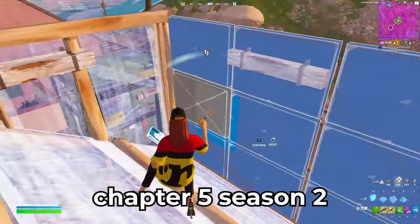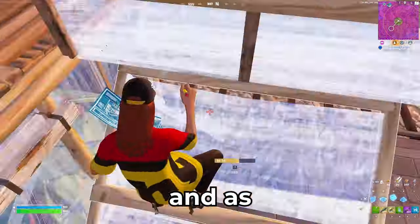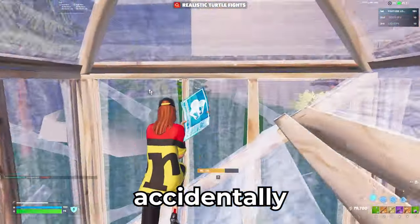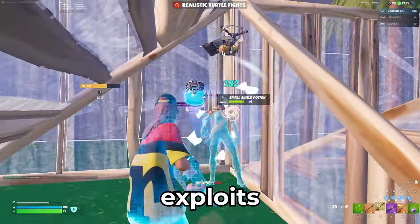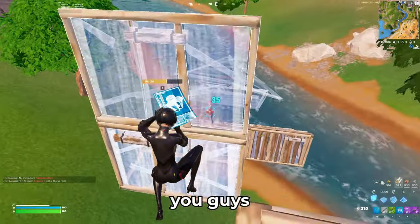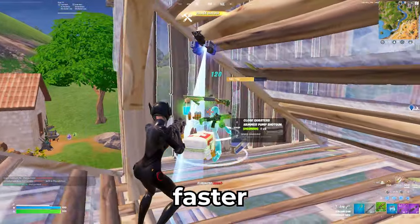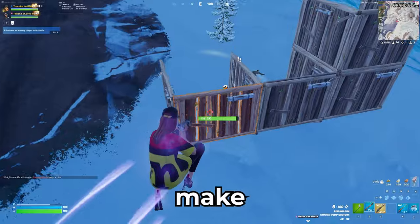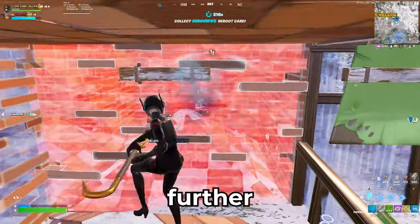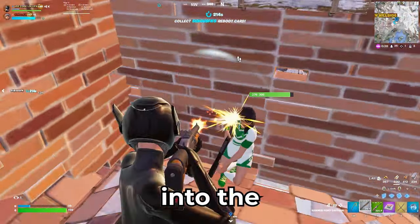The new season, Chapter 5 Season 2, has been out for a few days and as you guys know, with every new season Fortnite just breaks their game by accidentally releasing a ton of broken exploits and fighting tricks. So I will show you guys every single one of those so you can win more games and rank up faster. Before we get into the video, make sure to use code lollyfn when buying the battle pass — it's by far the best way to support me. Let's jump straight into the video.